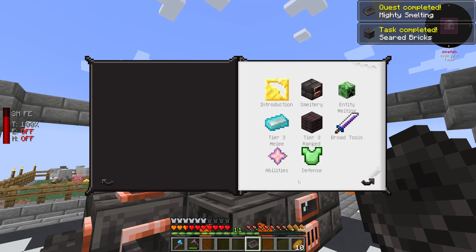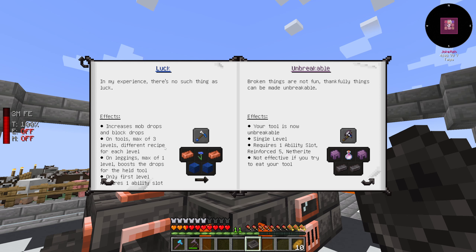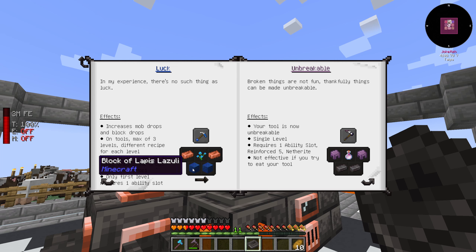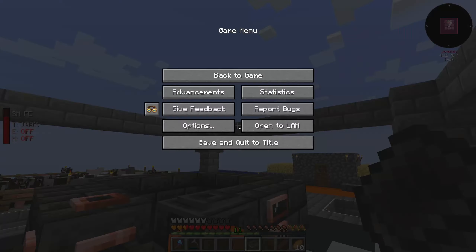In the book you can see abilities — for example the luck ability. The effects of luck are increased mob drops and block drops. On tools, max of three levels with a different recipe for each. On leggings, max of one level — it boosts the drops of a held tool. For the first level what we need is two copper ingots, two blocks of lapis lazuli, and a cornflower. I happen to know that cornflowers can be found in the Twilight Forest, so let's have a look there.